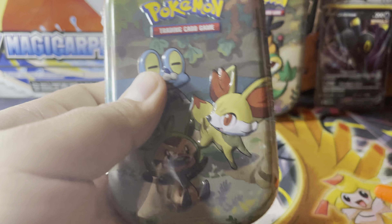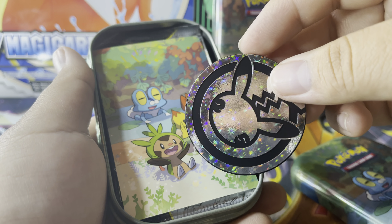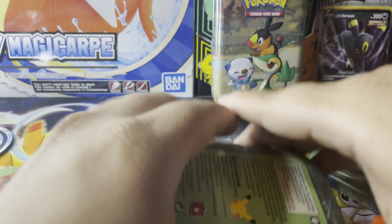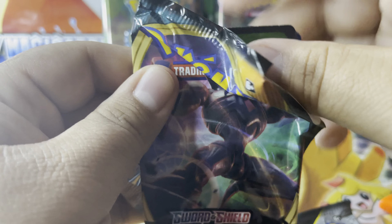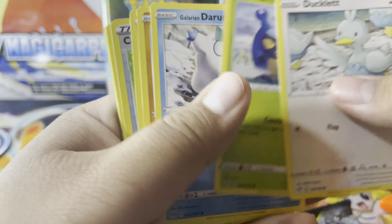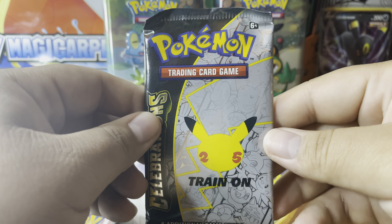Let's get into the other one and see what it has. We got Froakie and Chespin, and Fennekin — which I feel like Fennekin is really slept on because that was one of the cooler fire type designs, but definitely overshadowed by Greninja. We know right off the bat this is probably not gonna be great, but let's see — Lugia! That's a pretty nice rare, that's pretty cool.